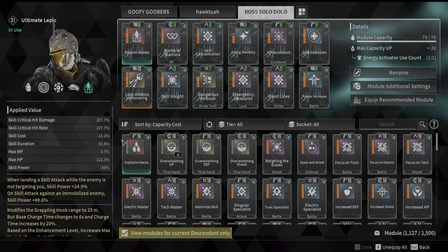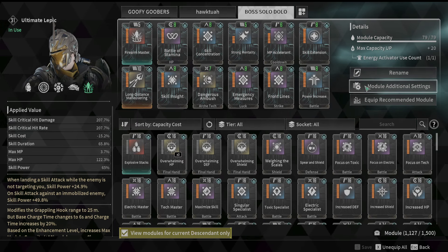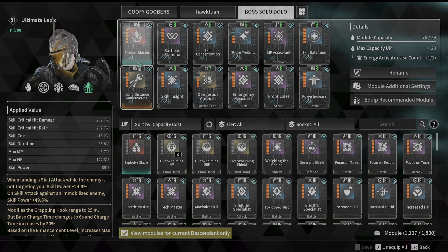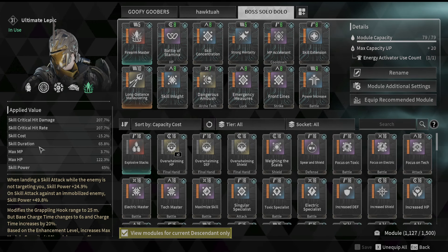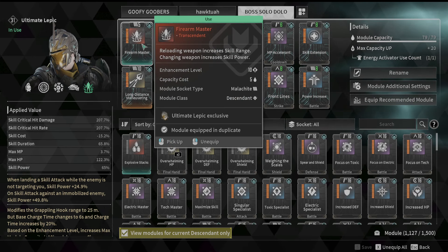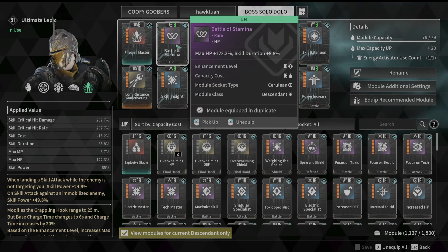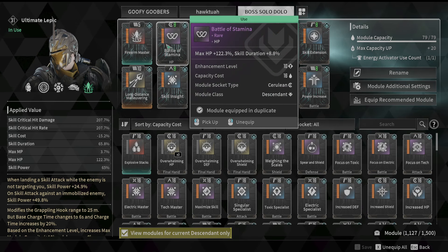Now let's get into the actual builds. The bossing build is for when you want to load into a boss and just go ham — it's going to kill things extremely fast. I've killed all the bosses with this build. Every one of these builds will obviously require Ultimate Lepic. You will need Firearm Master, so make sure you're farming those up. Firearm Master gives extra damage, skill range, damage on reload, and damage on weapon swap.